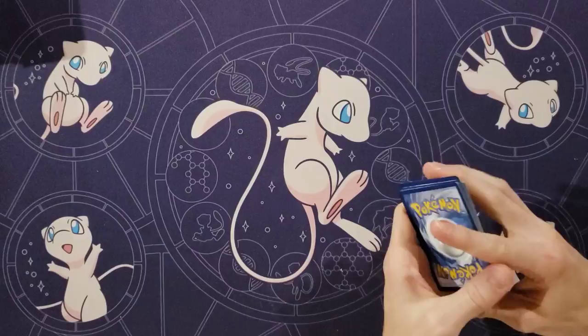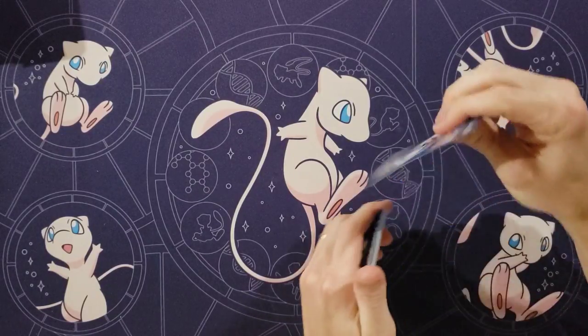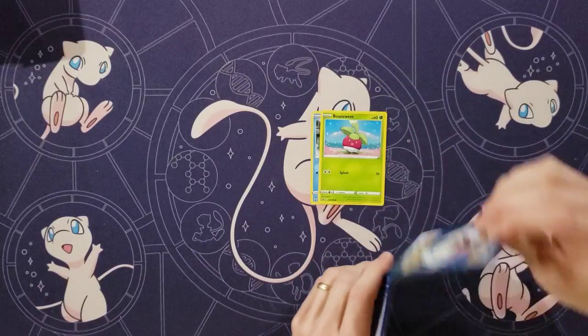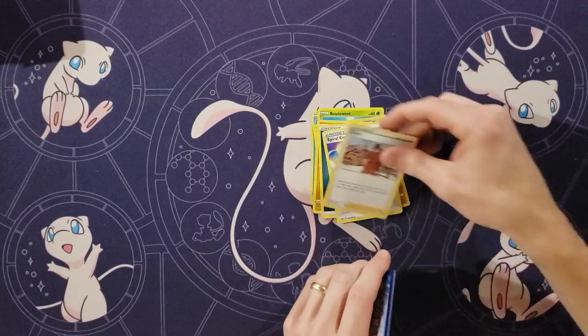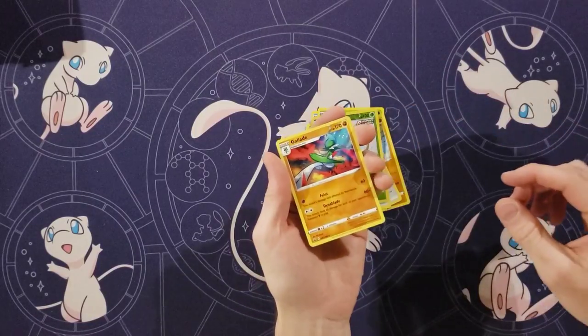Both — why not? All alternate arts, that'd be absolutely incredible. So we start with Snow Runt. We have a Bounsweet and a Kubfu, Inkay, Diglett, Darkness Energy, Spiral Energy, and a Layer on my reverse. Wacky, Gloom.